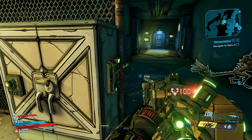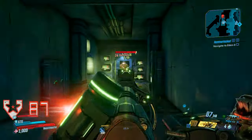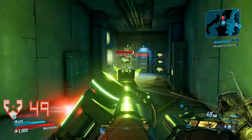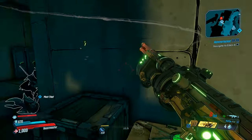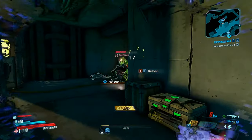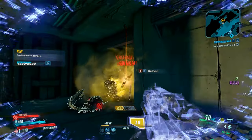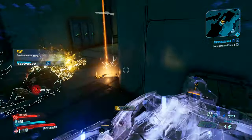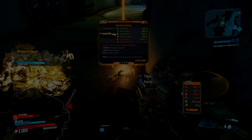When all of the TVs turn on, an enemy known as One Punch will come out of the doorway, and this is the guy who can drop the One Pump Chomp. Make sure to be careful though — his name is One Punch, and he is no joke. If he hits you once, you are guaranteed to go down, so make sure that you keep your distance and kill him as fast as you can. This took us a few tries to get, so if you don't get it on your first try, simply reload your game and try again.